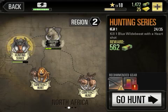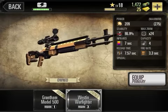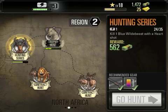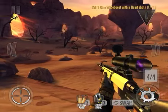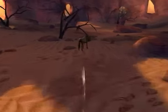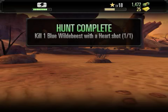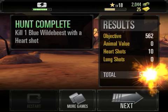Kill one blue wildebeest with a heart shot. Okay, in this instance I'll swap this out for my rifle because it is better. Let's see if it actually does the job. Should be easy enough. Now I'm going to switch it back to my Assault Rifle because I prefer that. That's what I like about hard shots and long shots — they give you ten or five bucks per hit when you hit them in the heart or lungs. It gives you bonus money which really helps me.